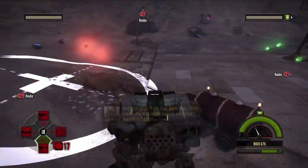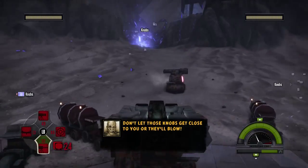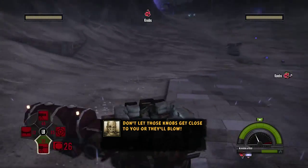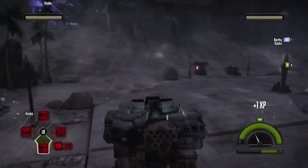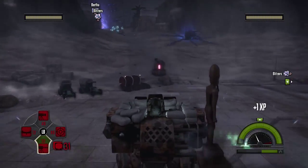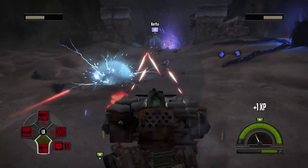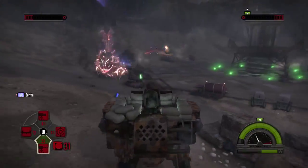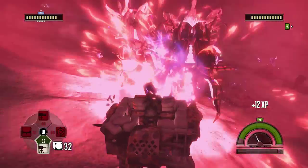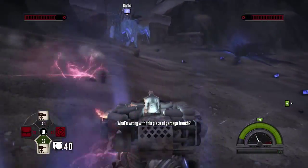Don't let those knobs get close or they'll blow. I'm aware of how knobs work. Not enough knobs spawn other than where Bertha is to be much of a problem. Those blitzers are going to cause an issue though. I hear one next to me — yep, hello. That's going to kill me, isn't it? Very nearly, which would have been bad.